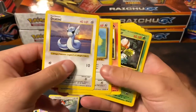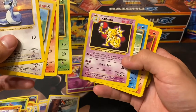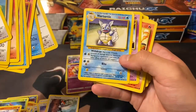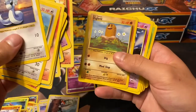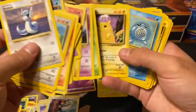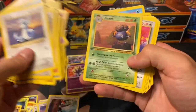Starting with Base Set: got a Farfetch'd, Growlithe, Ivysaur - I was very glad to finally find an Ivysaur, I still don't have the Base Set Bulbasaur but I have the Base Set 2 one - Kadabra, really happy to find that, Magikarp, Magmar, Wartortle, Abra, a Base Set Charmander - it's all unlimited but still really nice to fill these older sets. Got a Pikachu too, in a little better condition than the one I had. Poliwag, Voltorb, Gust of Wind, and Potion.